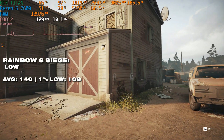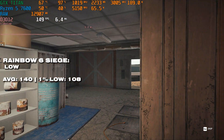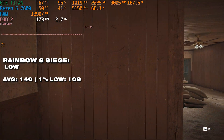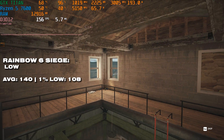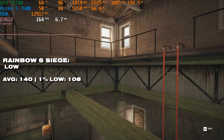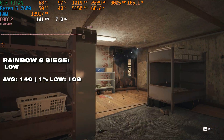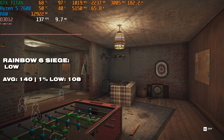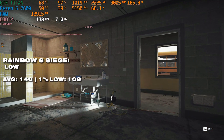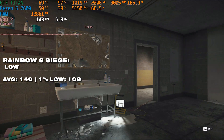Things are looking up with Rainbow Six Siege on the low preset — 140 FPS on average with a pretty solid 1% low. I'd consider this a competitive-level experience. Ideally you want a bit more than 140 FPS for the best esports performance, but given the age of this graphics card I think the Titan is doing a pretty good job here.